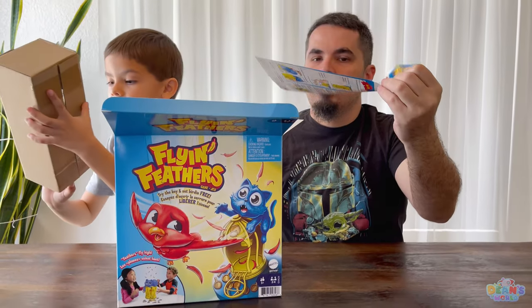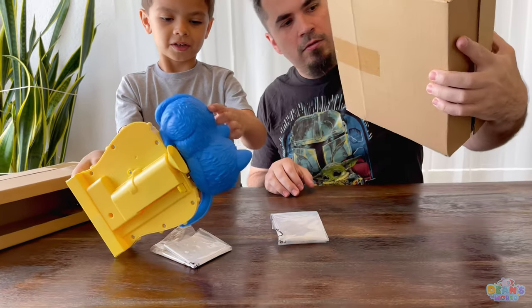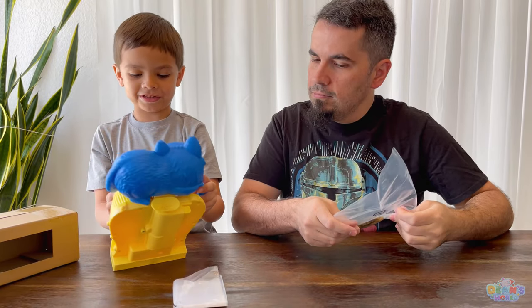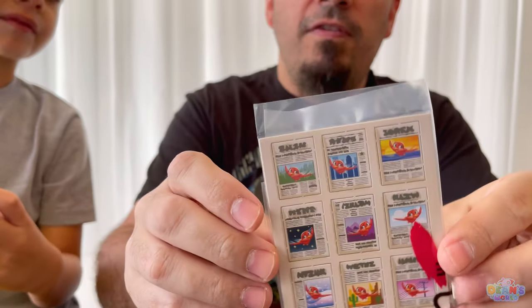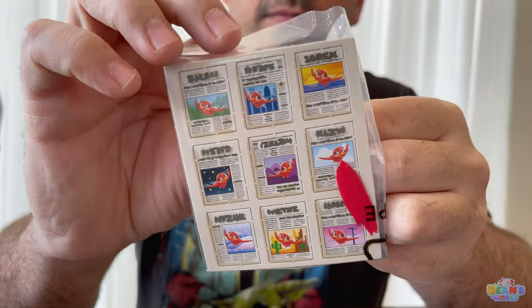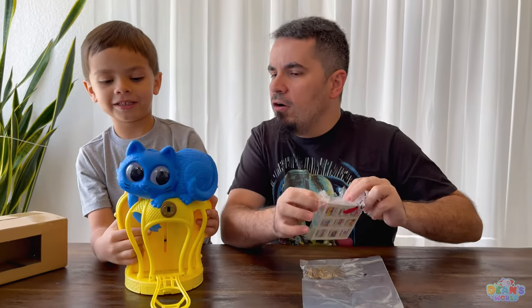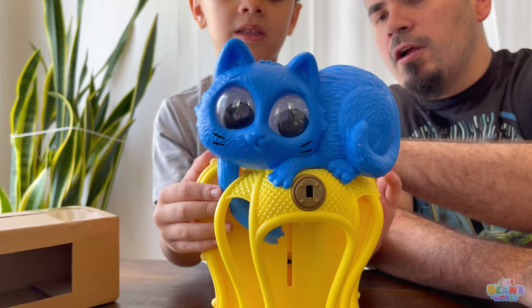I have no idea what this is. Instructions. Bag of keys. We have the cage and the bag. Looks like those are the tokens - tokens and feathers. Look at those tiny feathers. I don't know where those go either. Oh, and in the back - look at this little air pump! Whoa, a little air pump.